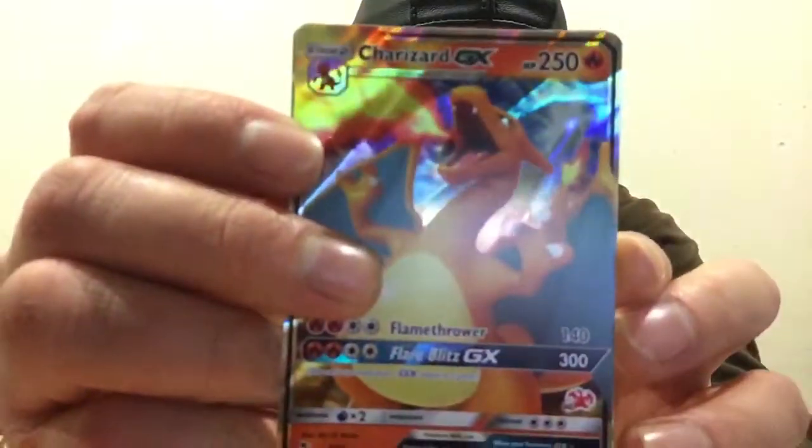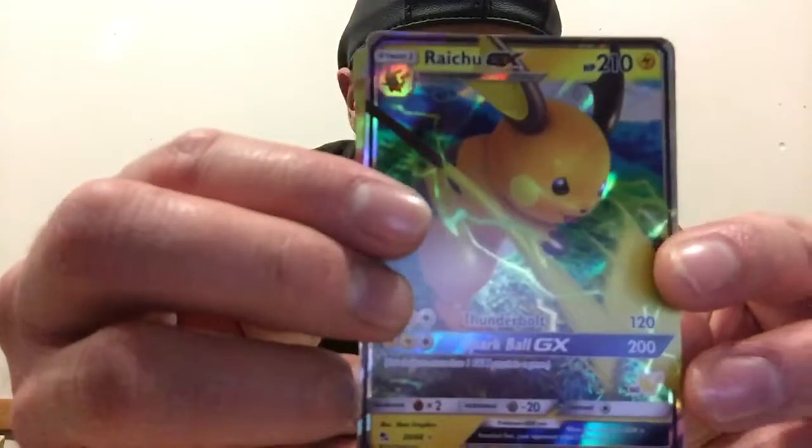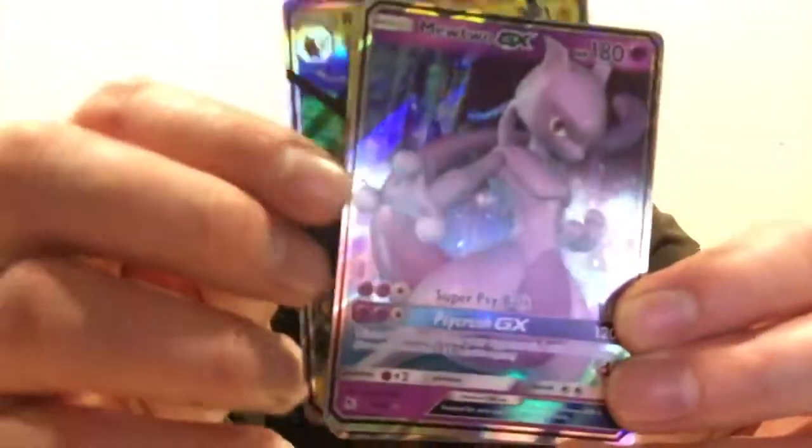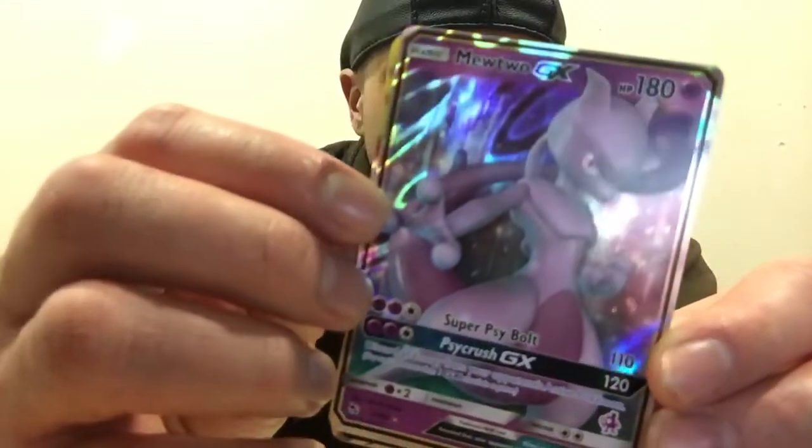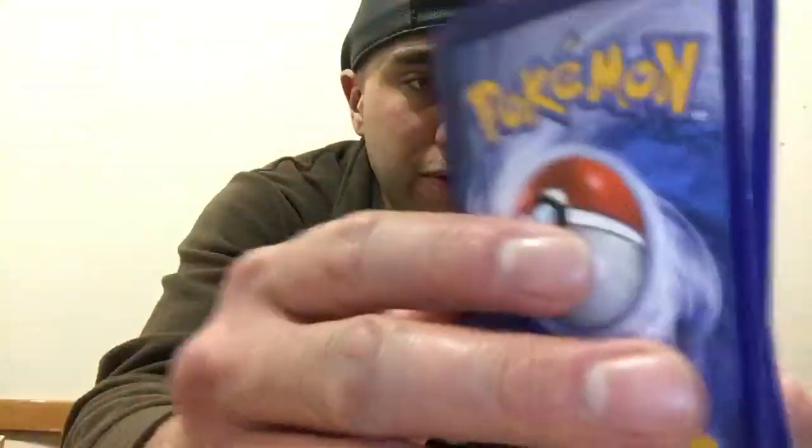You can buy that box and get all three of these straight away. How cool is that? You get a Charizard guaranteed, you get a Raichu guaranteed, and you get a Mewtwo guaranteed. Amazing. Anyway, my name is Brook540, thanks for watching.